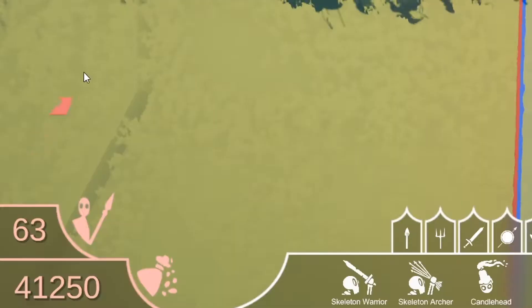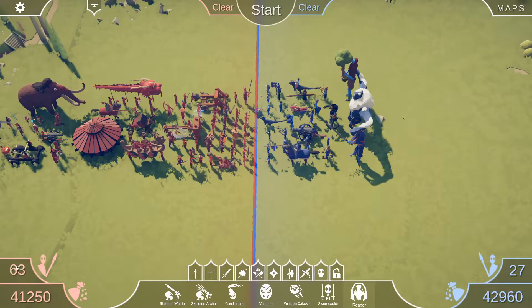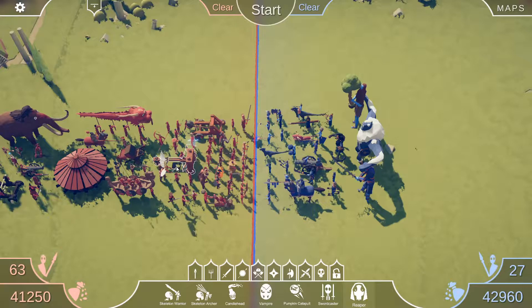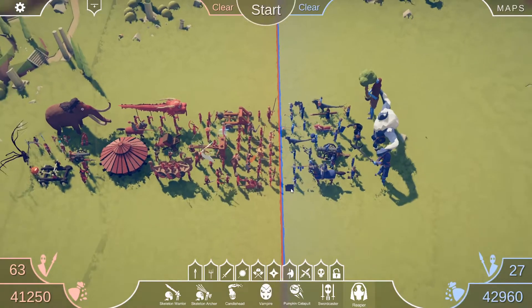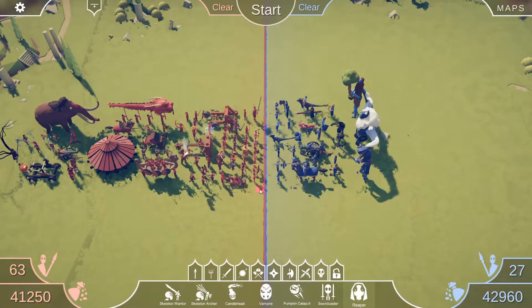You can see right here, there's 63 units on the red team and there's 27 units on the blue team. There's actually 90 units in total — 27 on this team and 63 on this team, and that's 90. So right here we have 90 different units and we're just gonna see who's gonna win this.